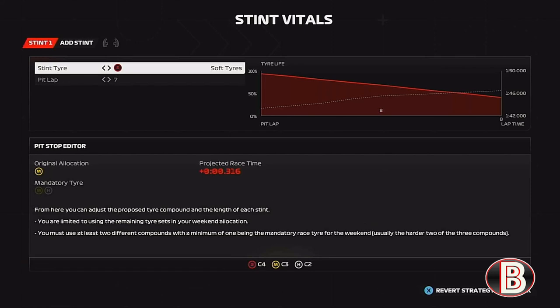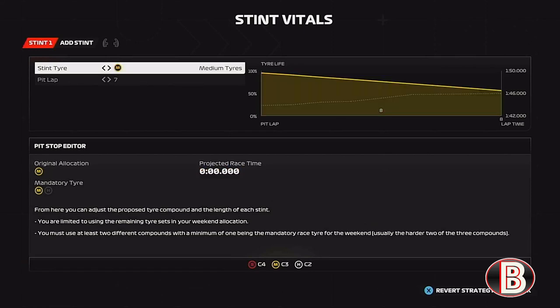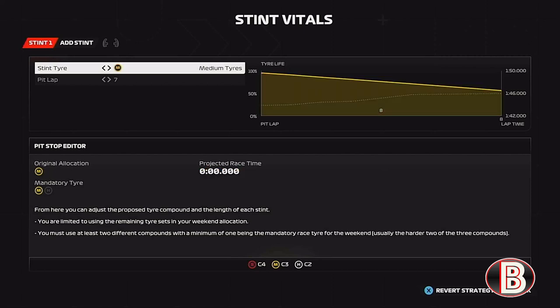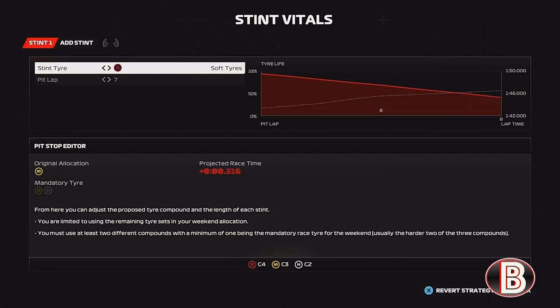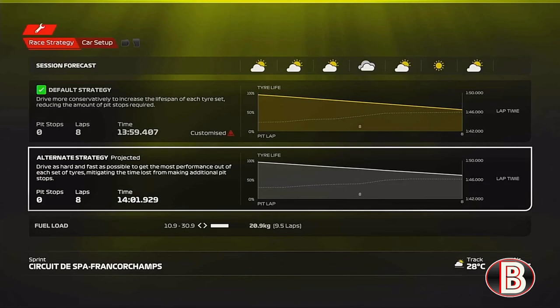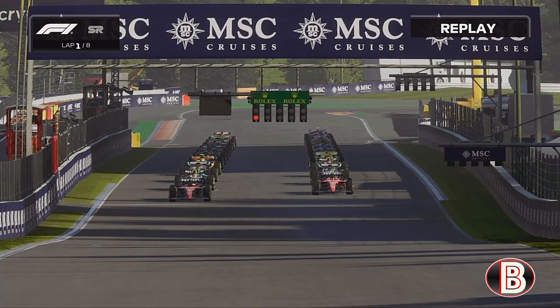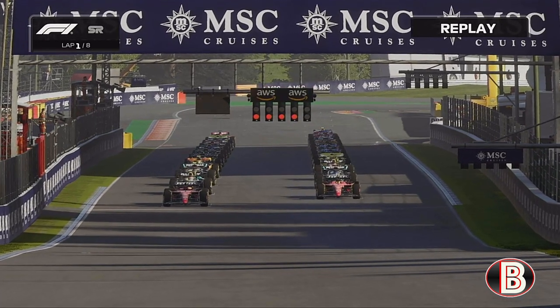We're on the grid for the sprint and we're going to be doing softs all the way through. The mediums seem to last a little bit longer but it's the most pointless eight laps of Spa. Hopefully we can go forward a little bit if possible, but we have got much quicker cars around us — so here we go.